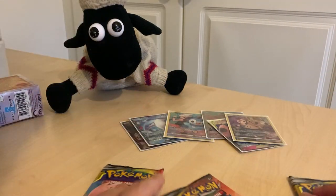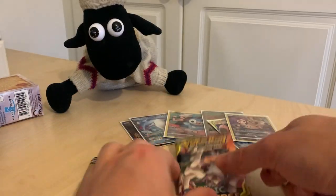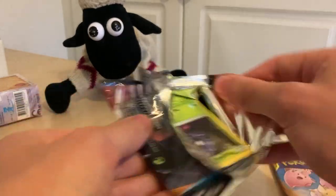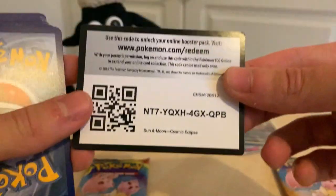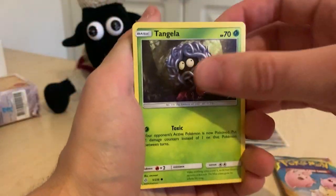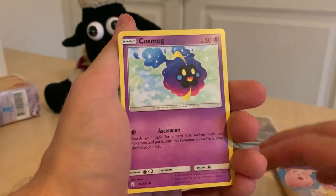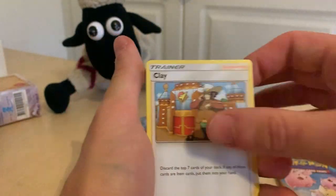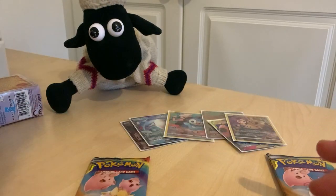Let's sleeve that one up and go for this pack — the Palkia, Dialga, Arceus art one. It opened really easily again. Let's go! Tangela, Duskull, Finneon, Piplup, Cosmog, Swoobat rare, Clawitzer, and Kricketune — haven't seen that one yet I think. Awesome — onto the next pack!